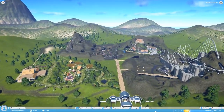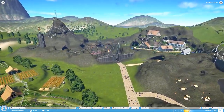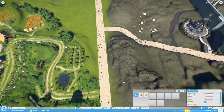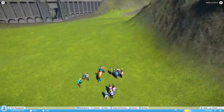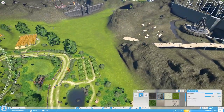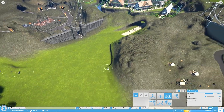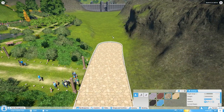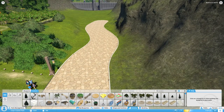Hello everybody, welcome back to some more Planet Coaster Alpha 3. Make sure you're dropping a like if you're enjoying — it's the best way of letting me know and it just makes me feel good. Today we're going to be doing some finishing touches on our Lord of the Rings park. We're going to be finishing up the centerpiece here and adding finishing touches to most sections of the park to get it done for the tour in the next episode. I'm very excited to show you guys around the park.